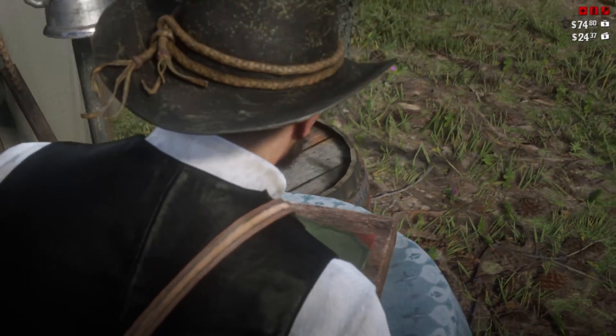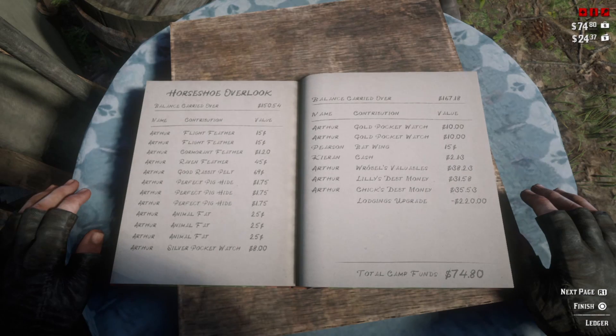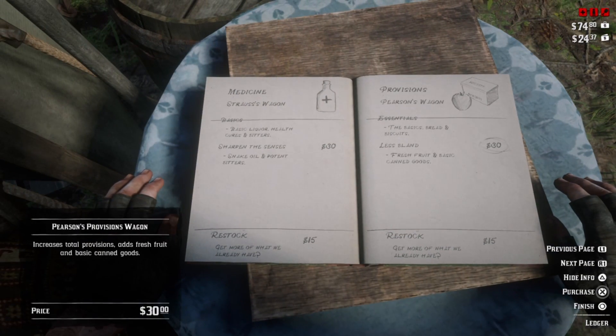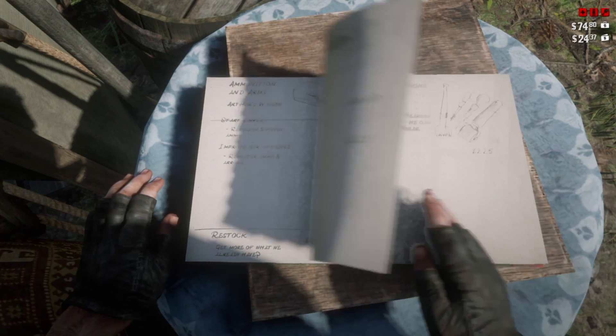Hey everybody, I'm going to be talking about how to fast travel in Red Dead Redemption 2. First and foremost, you don't unlock the ability to fast travel anywhere on the map or wherever you want. You don't have that ability, but you can fast travel to towns.